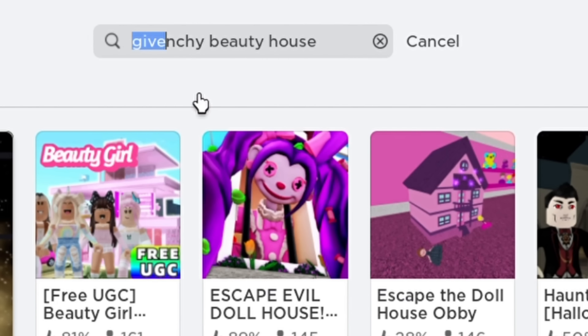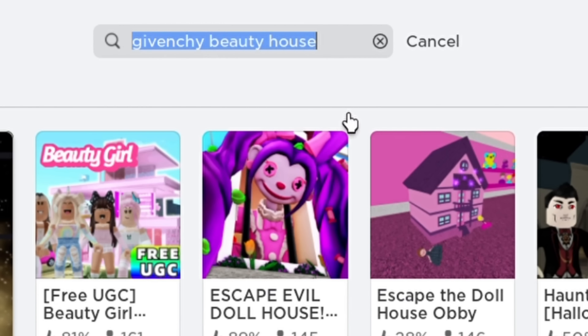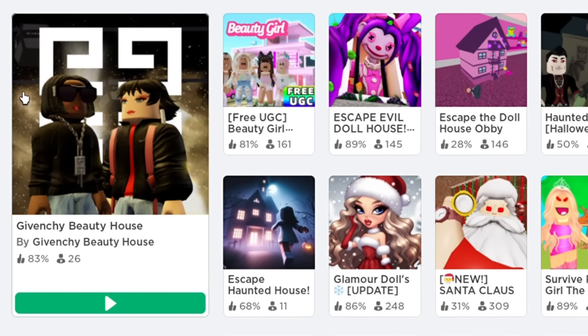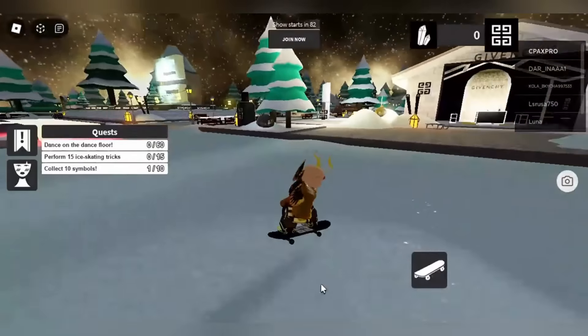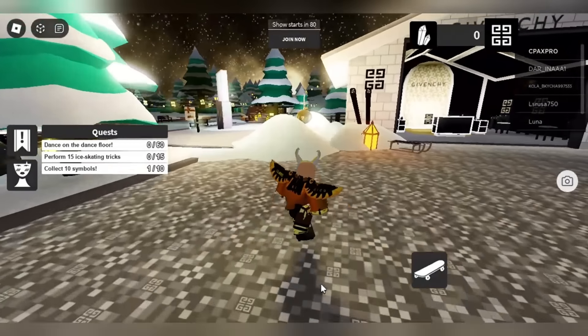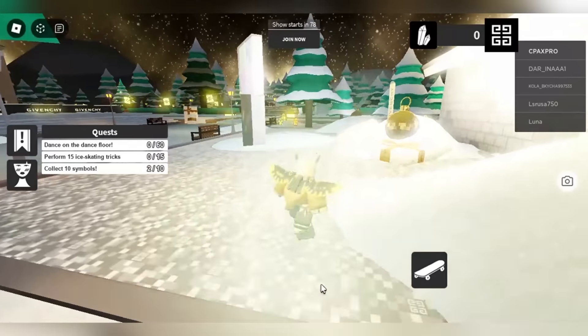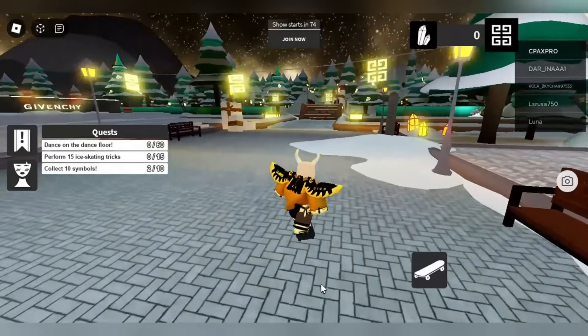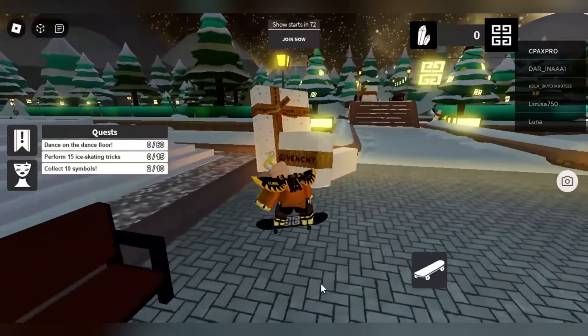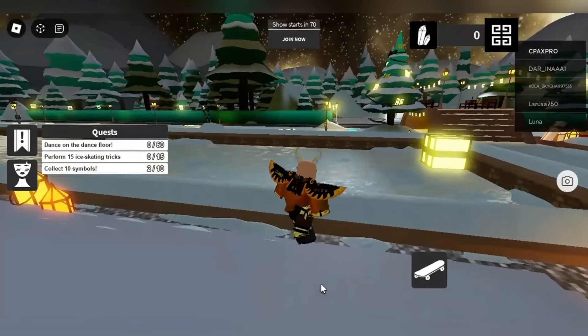For a solid first white item, search up the game Givenchy Beauty House - it should be the first one to pop up. In the game you need to equip your skateboard so you are extra fast and follow me. After you make your way to the ice rink, you need to go down the side to enter it.